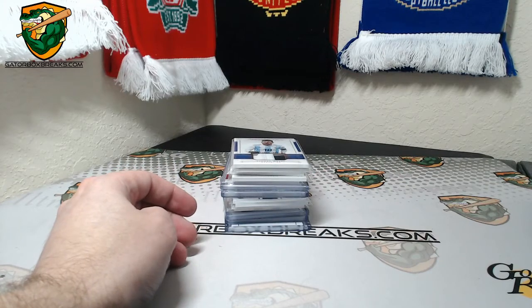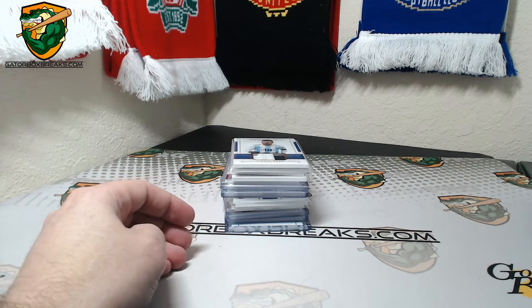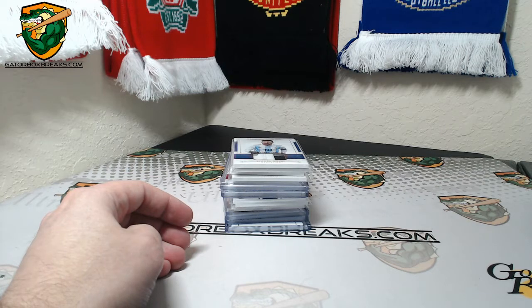So this is a recap for National Treasures Soccer Pick Your Player case break. Number 29 — three case National Treasures PYP, number 29.